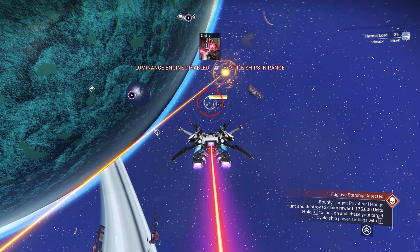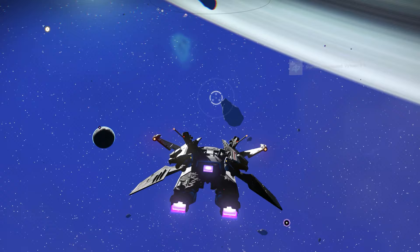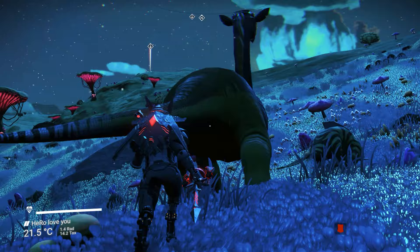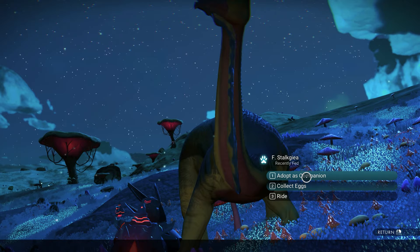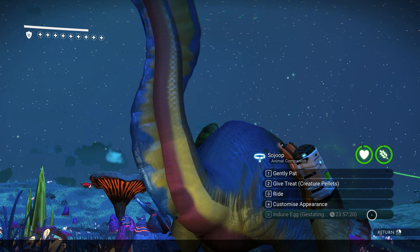Now I want to find a creature to do this on. The Bronto is a huge dinosaur creature — I'm sure some of you know about it. We need to find a planet with a Bronto. One of my favorite planets already has Bronto. I can see one Bronto creature right now. We just need to feed it — you can tame it with creature pellets — and then we need to abduct it after we've tamed it.